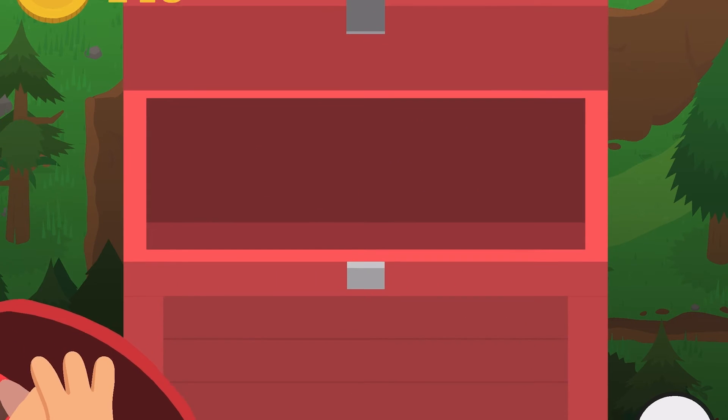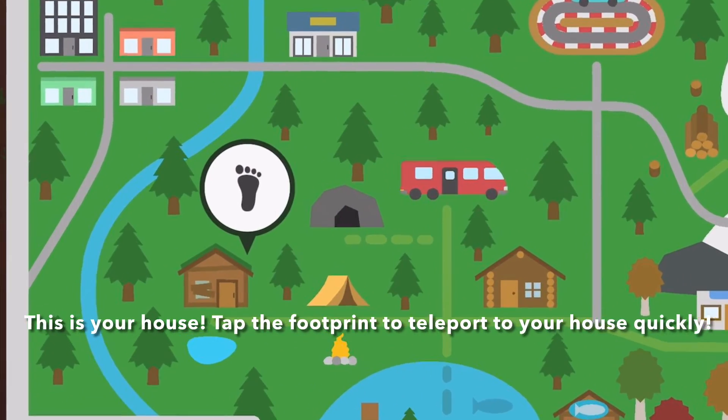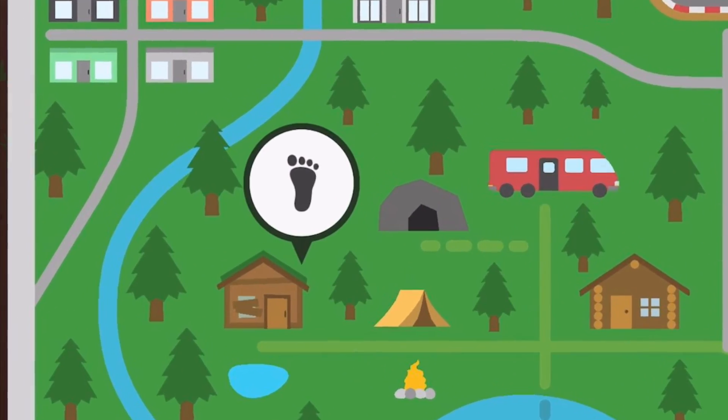Now I'm going to show you how to teleport to your house. Tap the bag, then go to the map, and then tap the footprint to teleport to your house.